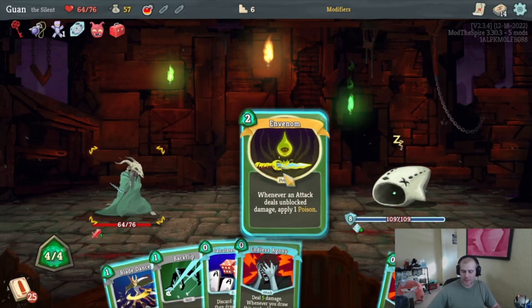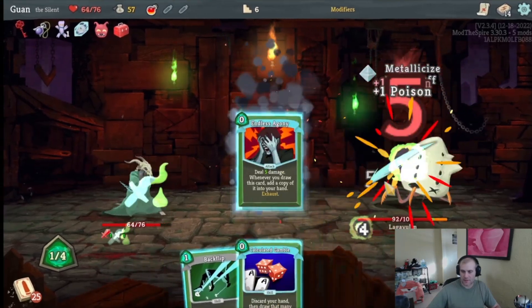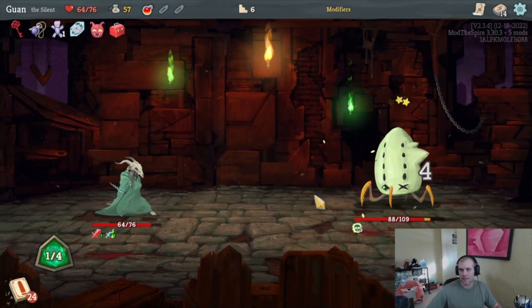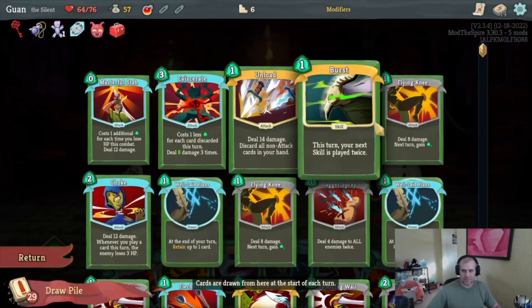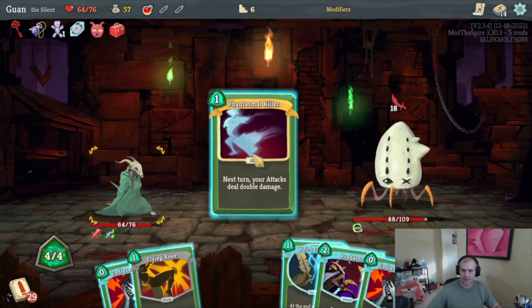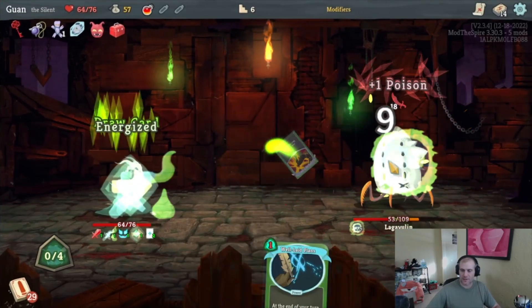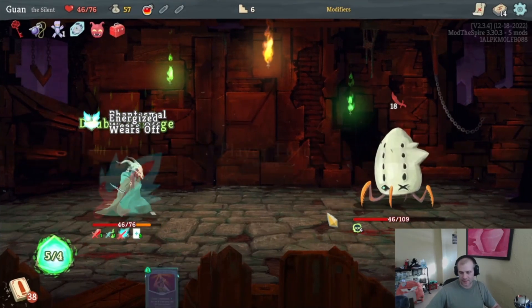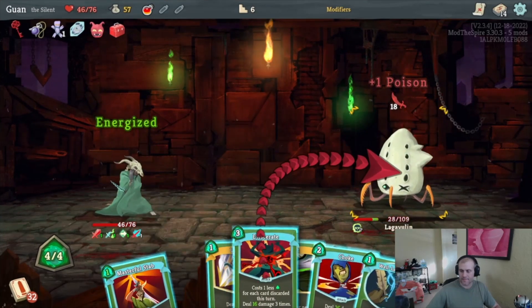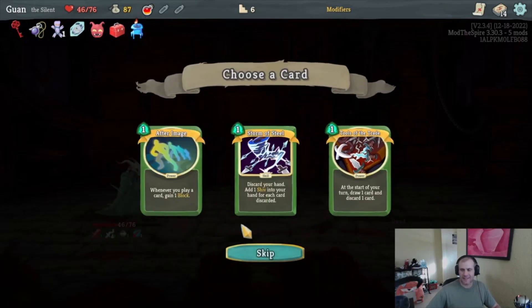Good draw: Venom, then a Blade Dance, lots of poison, and we draw Piercing Wail which doesn't help. Hopefully we draw some block — looks like there's zero block, but what can you do? There's a Predator next turn that draws two. We'll Phantasmal Kill so next turn we deal extra damage, then get two cards and extra energy. We'll take the 18 damage but should be fine — we do ridiculous damage here. This weird event: curse cards can now be played, not that that really matters.